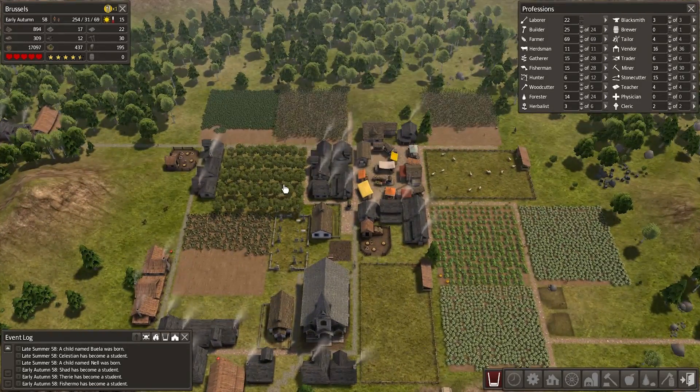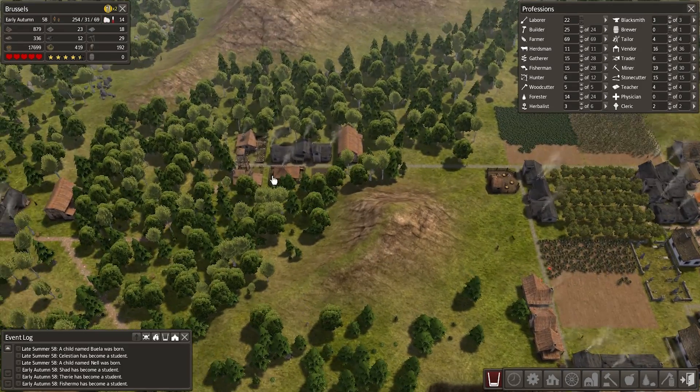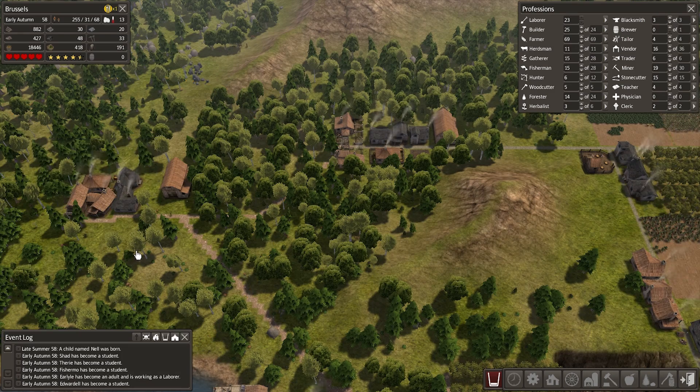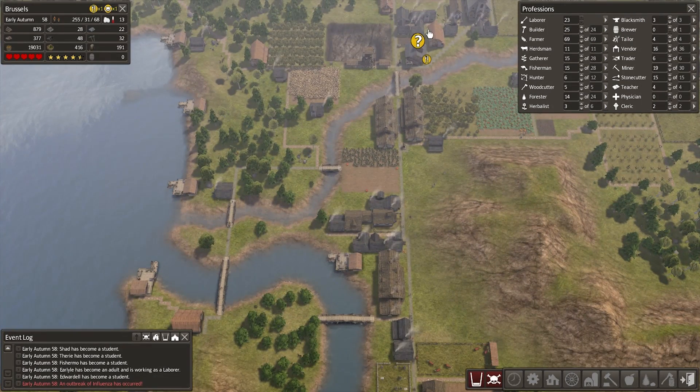My poor little town got demolished. If the tornado had ripped right through my town center, I think you lose everything stored in a market — so that could actually screw us more than anything else. We did lose several storage barns, but because of the markets I think a lot of their stuff got pulled out, so we avoided the worst of the disaster. I'm sure all the cemeteries are full, but people aren't that unhappy overall. Food is dropping quickly.